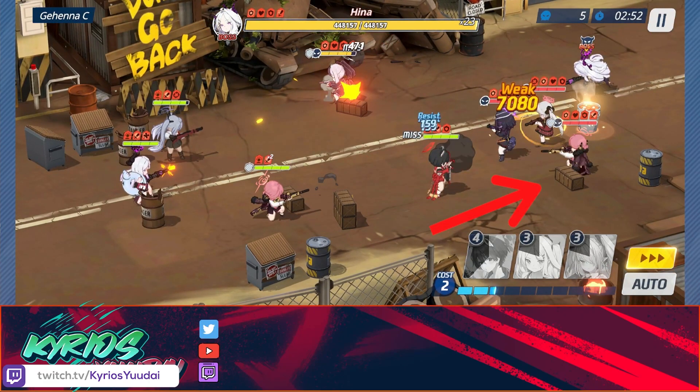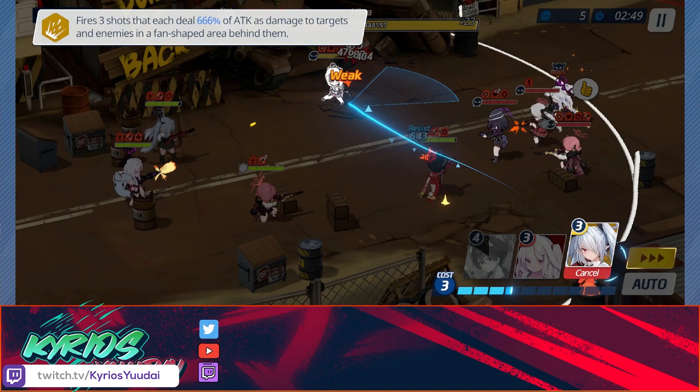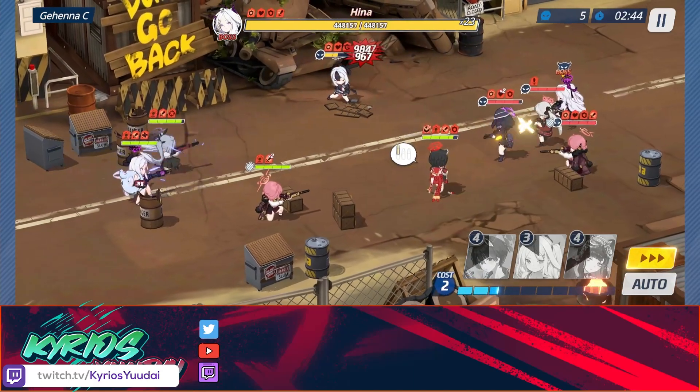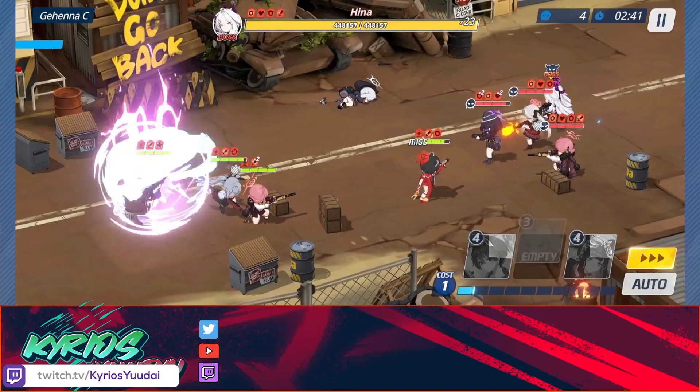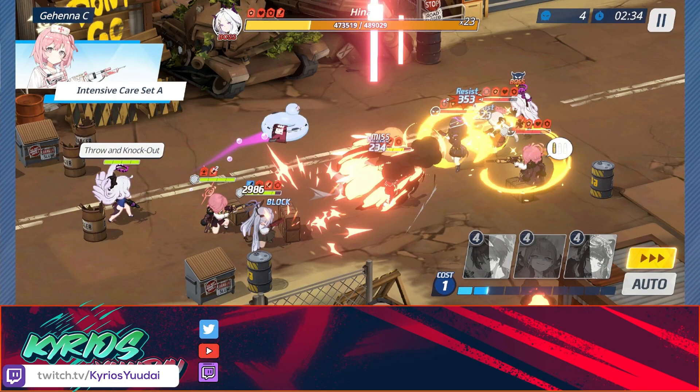In the fight, notice how Subaki is really far forward and all the damage dealers are grouped together — this is perfect positioning for AoE damage. Start with Iori; she really needs to try to one-shot Kayoko. You can see Kayoko's health is already a little lower due to positioning, which really helped. After that, use Serena to reposition a bit since Hina has a ton of AoE — you need to make sure your DPS aren't getting cleaved.